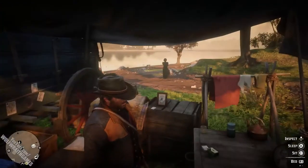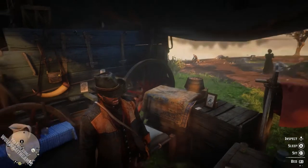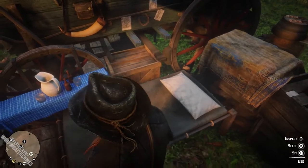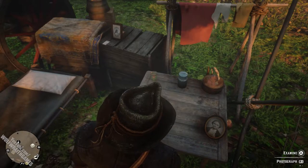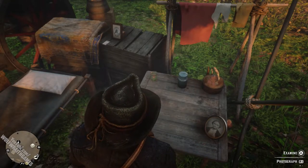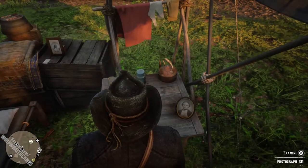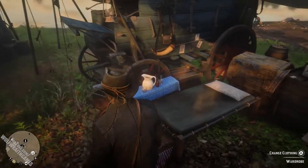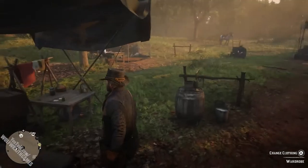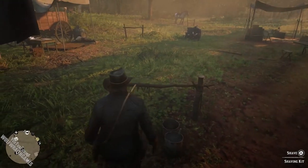Over here we have Arthur's lodgings — this is pretty much where Arthur lives in the camp. Here you've got your bed, which can be used for sleeping and advancing time. Then over here we have our table; gang members will leave rewards here once you've helped them with camp item requests, displayed by a little white dot. We also have our wardrobe for changing outfits and a shaving kit for shaving.